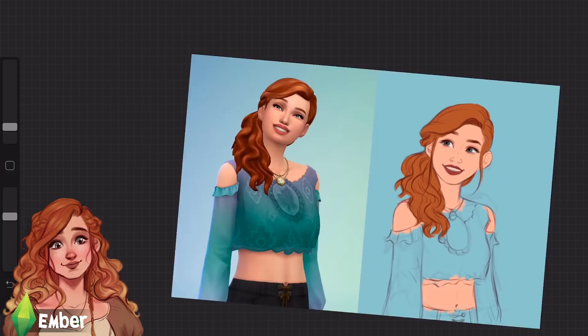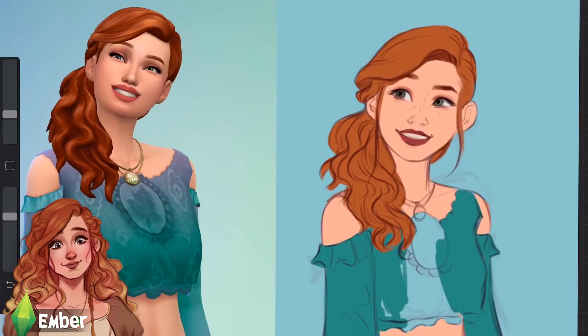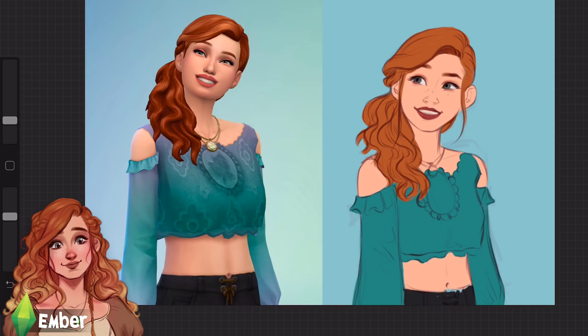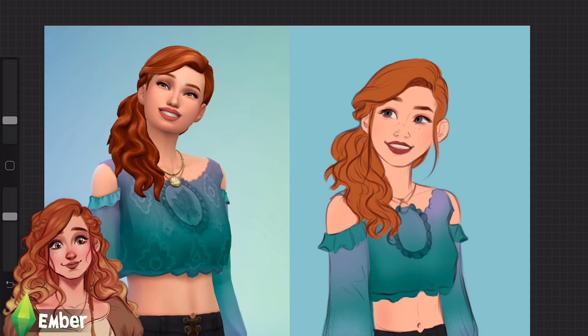The first character I'm drawing is Ember, the main protagonist. The story is set in a medieval alternate universe with fantasy elements. She's a princess so she'd normally have a big poofy dress. I originally intended to download medieval-looking custom content, but I stumbled across a really beautiful ornate shirt that gave me the idea to recreate my OCs in the Sims 4 as if they were living in the modern day.